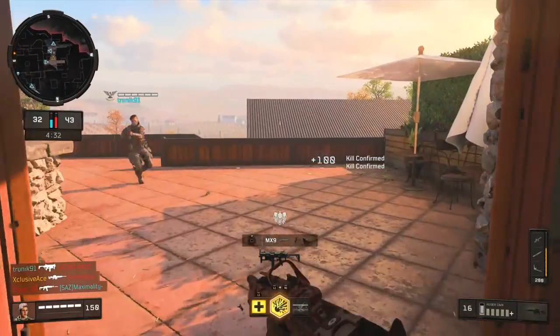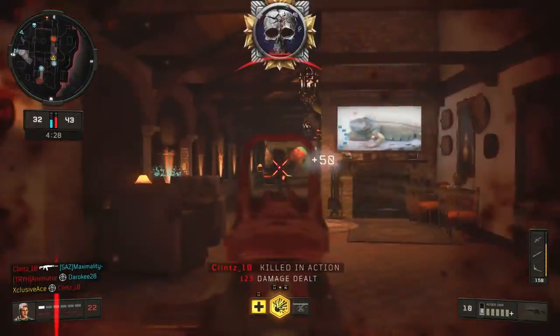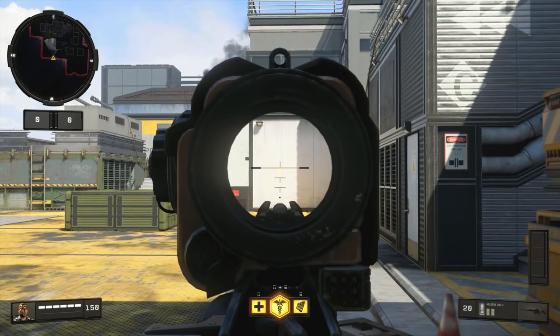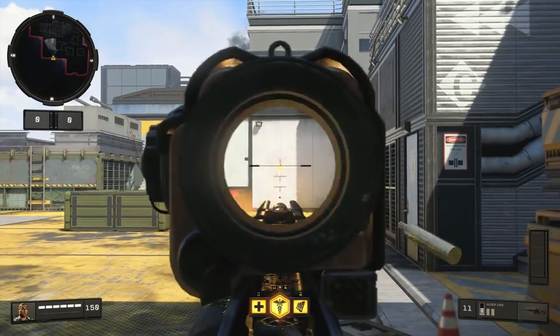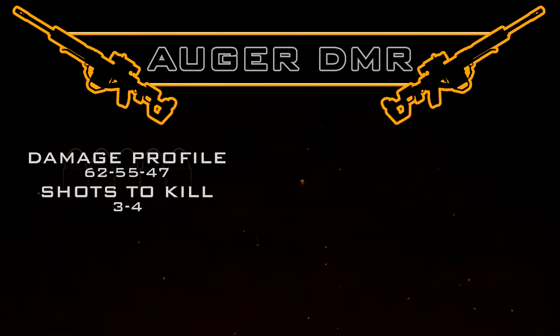We also have an operator mod for the Augur that fundamentally changes how it fires — it takes it from a semi-auto to a two-round burst. Our damage profile, shots to kill, and ranges all remain exactly the same with this operator mod equipped.